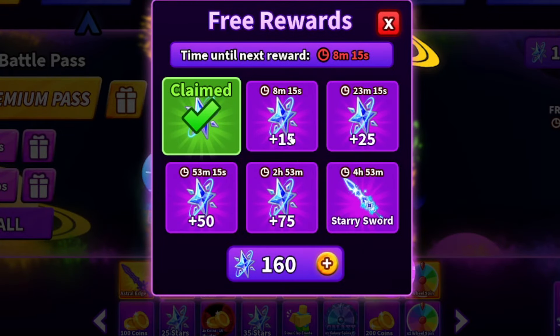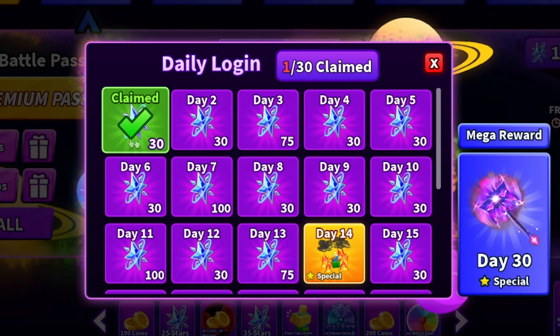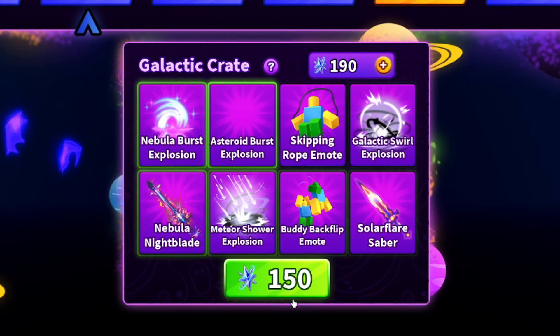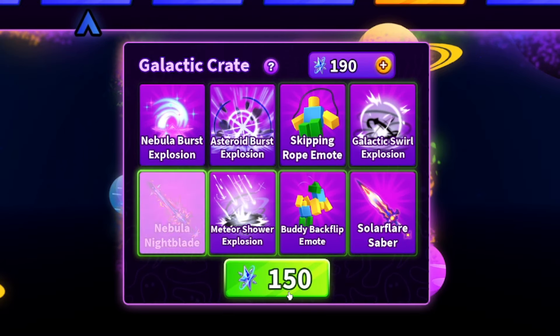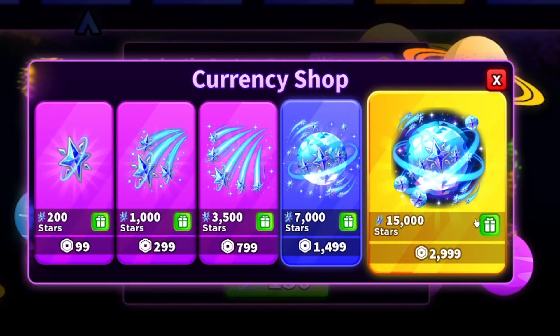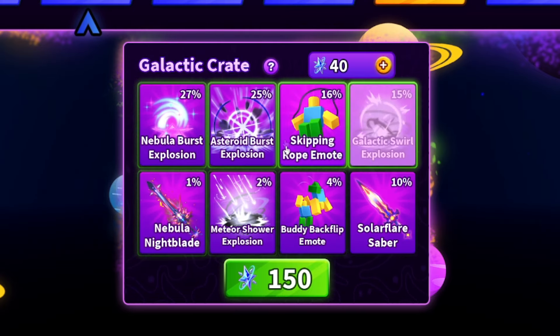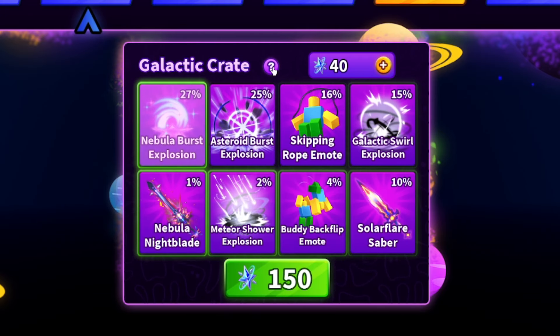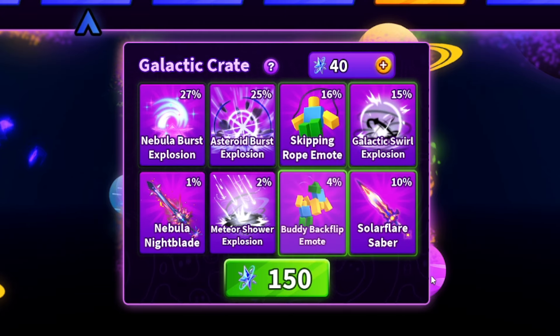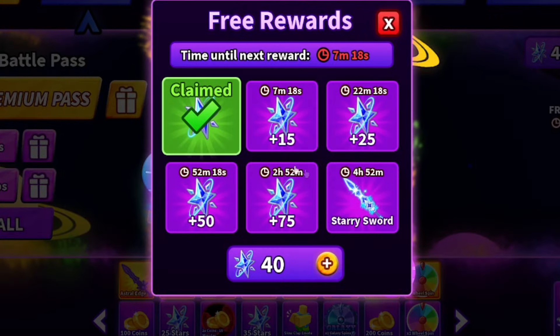In about 8 minutes I'll be able to get another 15 stars, then 23 minutes after that, and so on. If you play the game for 5 hours you'll be able to get the starry sword, which is actually pretty cool. Let's check daily rewards — we get the daily reward for 30, which is nice. Now we can open a galactic crate — let's open one and see what we get. Hopefully it's not an emote — I was hoping for a nebula night blade or a solar flare saber — but we got an emote with a 16% chance drop.